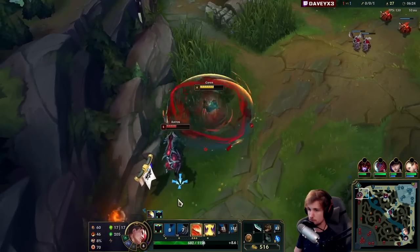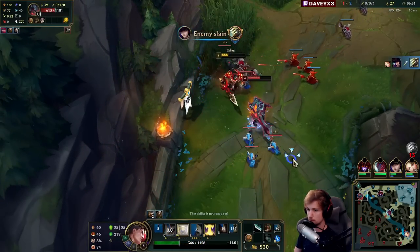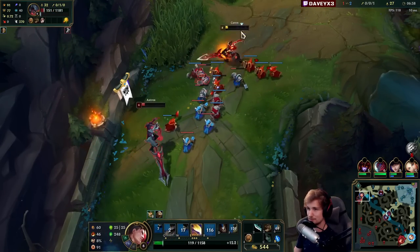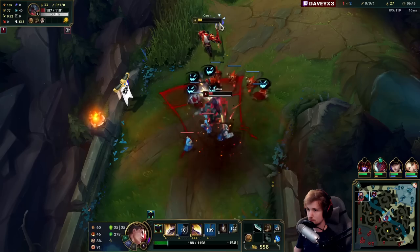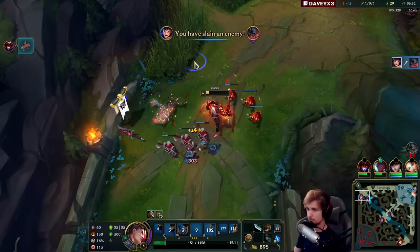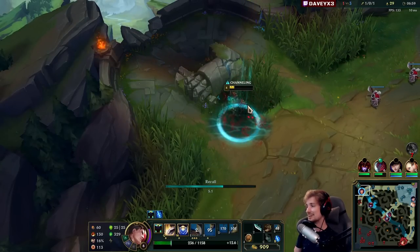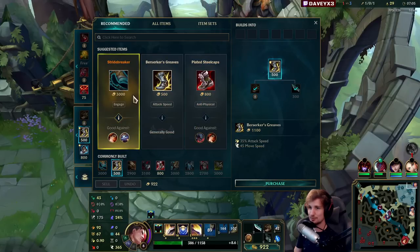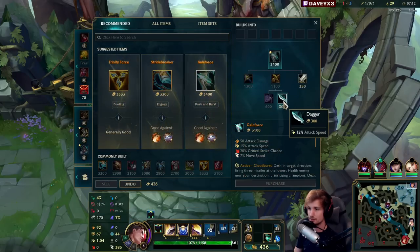I don't think my ultimate is going to wreck him. He just got the level up in time. I was about to kill him right there. I got quite lucky because apparently he tried going in but did not respect my Q, so either he fights me right there or he fails very hard — and he chose to go for the fight, which isn't too bad for me.